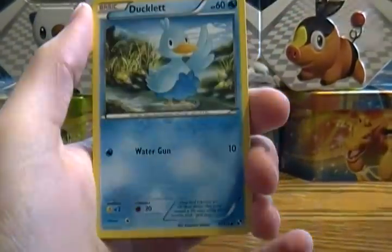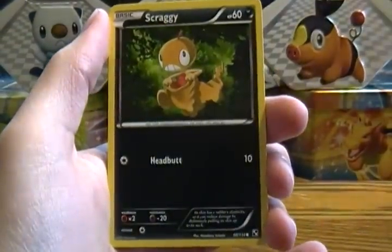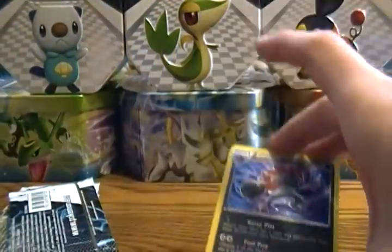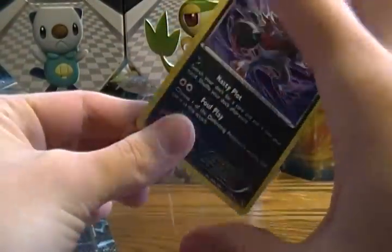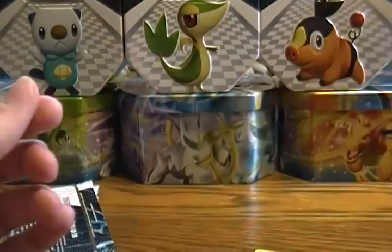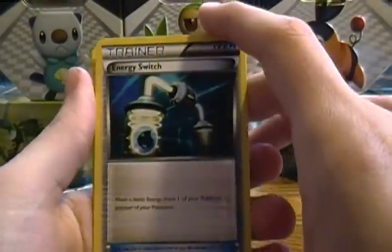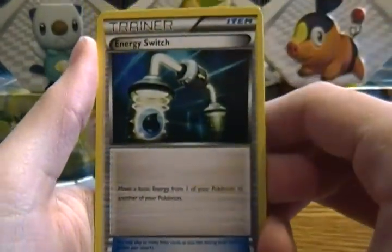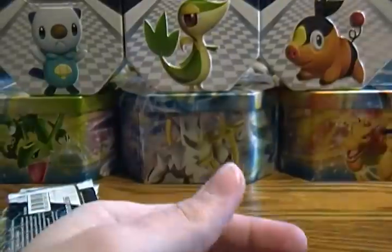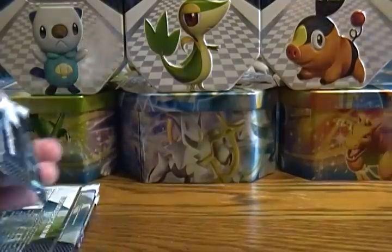Pack one: we've got Lillipup, Ducklett, Klinklang, Pidove, Scraggy, Reverse Holo Sawsbuck. Ooh, a Foil Zoroark — nice! I think we got a reverse foil of him in a previous video, or possibly a future video — sorry if that's a spoiler. Energy Switch, Energy Retrieval, and Servine. Not sure if I've had that Servine yet. Let's set that foil aside so I can show you the best cards afterwards.